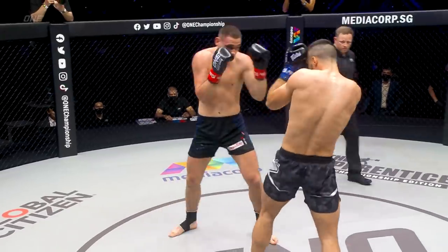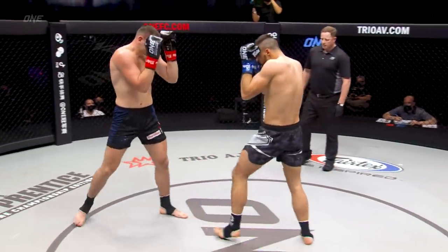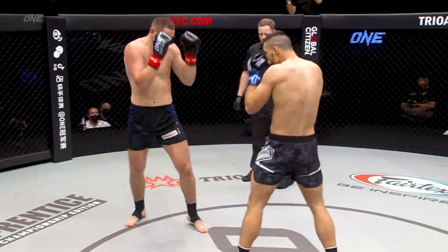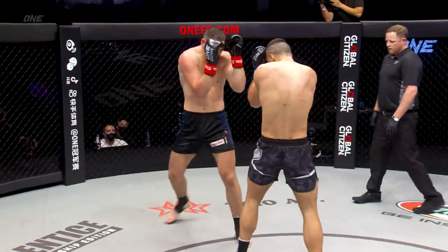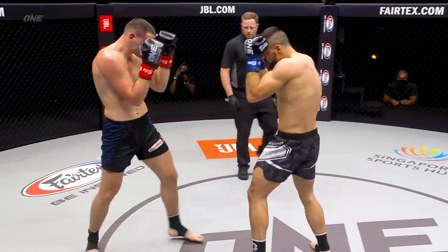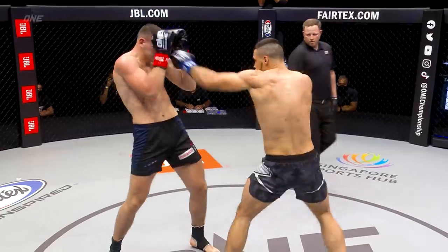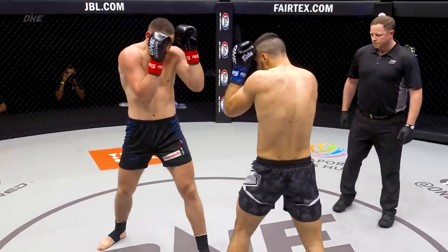High kick there from Jaya, two punches — make it three in a row there from Opecic. Jab low kick is the call from Opecic's corner. That's a jab body shot the Serb throws. Jaya seems to have a power advantage — he's throwing with a little bit more gusto, but Opecic utilising those beautiful straight punches.